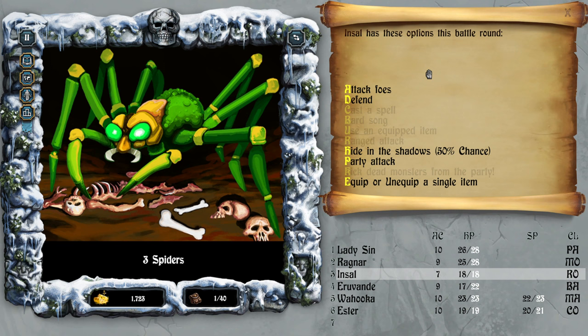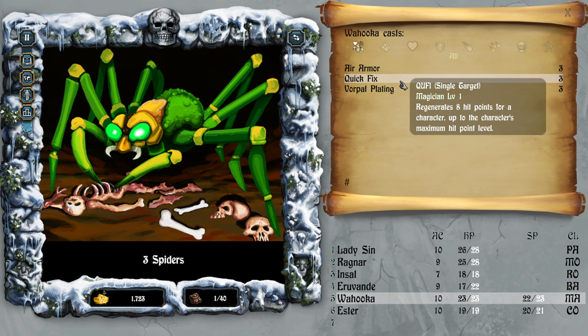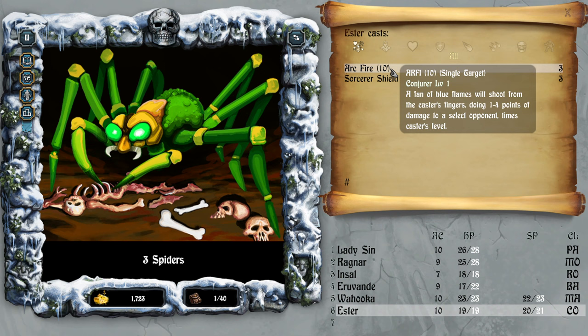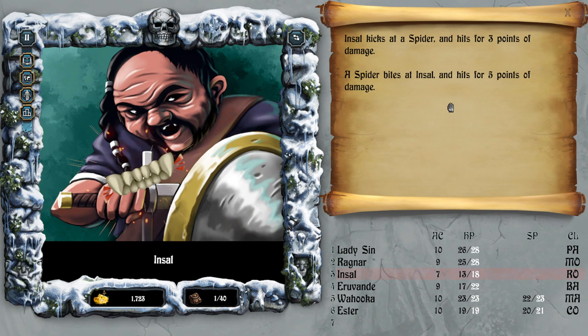Attack, attack, cast spell — original race, eight hit points for a character. Air armor — find yourself into a weightless suit of armor. Now Ragnar and arc fire once again on the spiders.